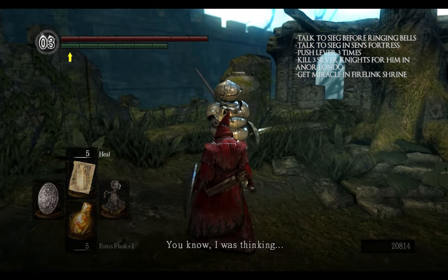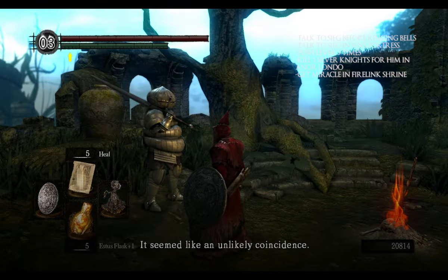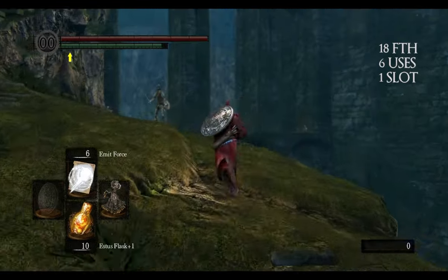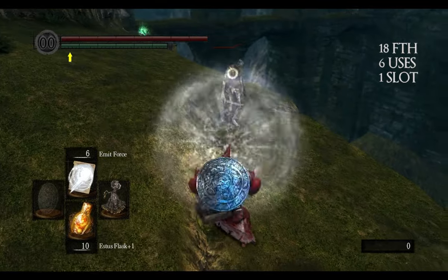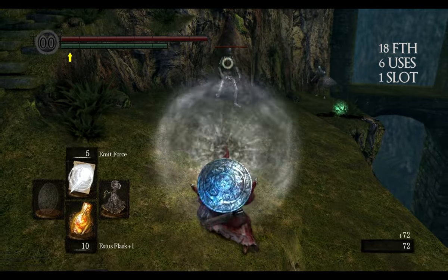In Firelink Shrine, answer yes to his question and he will give you the miracle. Emit Force creates a big magic sphere and sends it upon your enemies — the sphere will explode on impact.